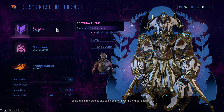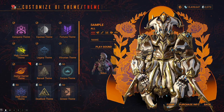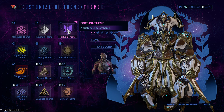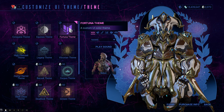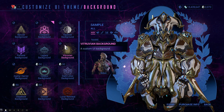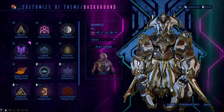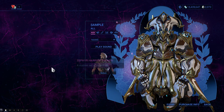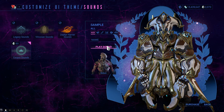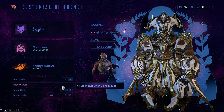Here we have your UI. This usually costs platinum — for example, the Harrier one is based around Zephyr's deluxe skin, and the Fortuna one I use daily costs 50 platinum. Sometimes you might get something free, like the Conqueror background, which is the one I currently use. With the sounds option, this changes the UI sound effects. Item labels can be turned on or off as well.